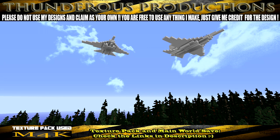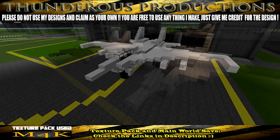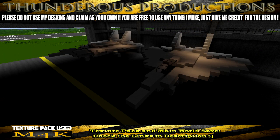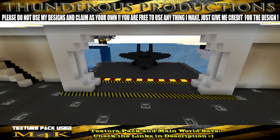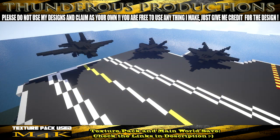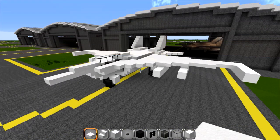Welcome back to another fun tutorial. This one is on the F-14 Tomcat. I've got two versions for you: a larger version that fits all the other aircraft I usually put on my airfields, and also a carrier version sized for the USS Enterprise and the Ford, if you're following along with those tutorials.